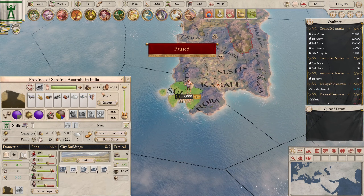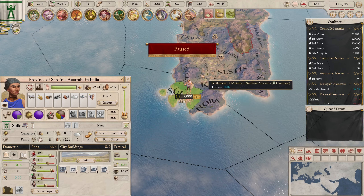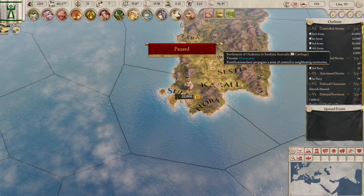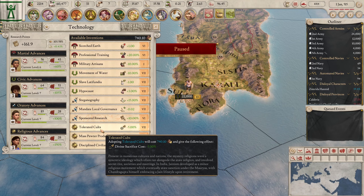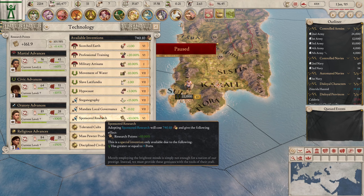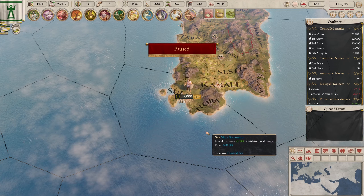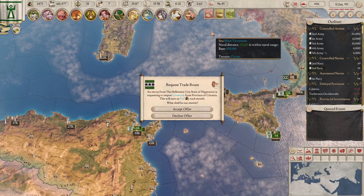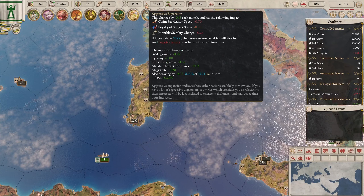We're missing a governor over here. Let's give this a try — doing good enough, that's fine. Aggressive expansion goes down faster — love it. That will help: aggressive expansion down and stability up will help us.